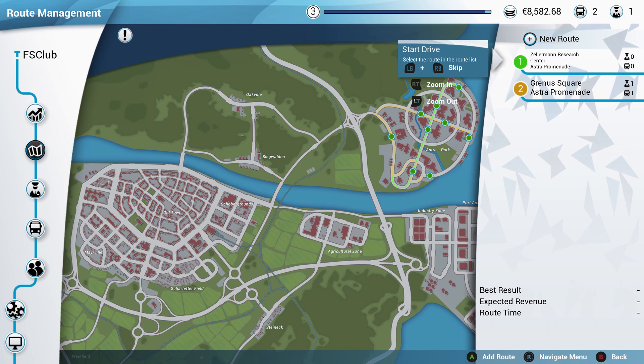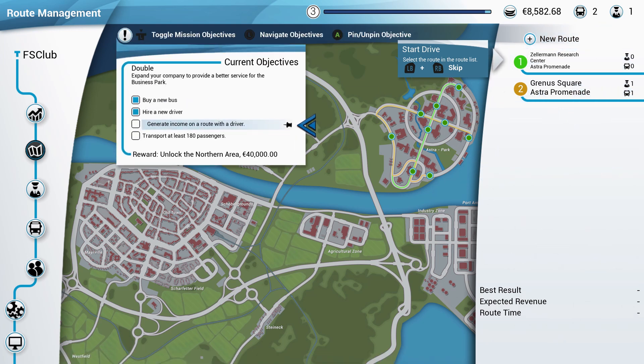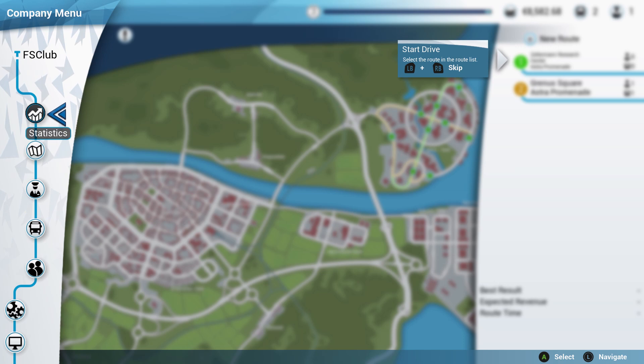Let's see where we left off. Not the last episode but the episode before, we ran over someone — I know that sounds bad. Then last episode we bought a new bus and hired a driver. This episode we're going to try to unlock the northern area, so we have to generate income on a route with a driver and transport at least 180 people.